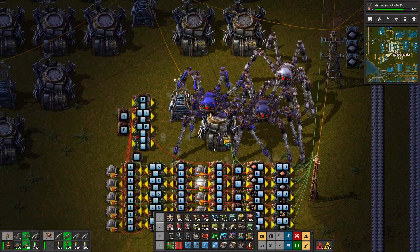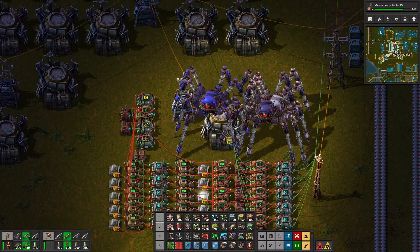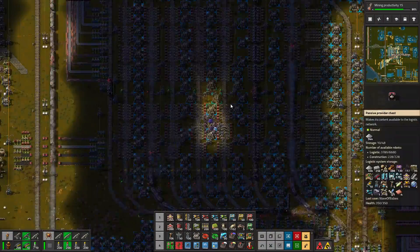Check out this mega nerd stuff. So this right here is my computer for selecting what object my train should be unloading at any given time.